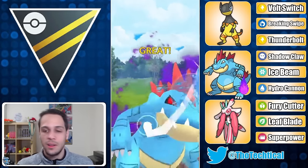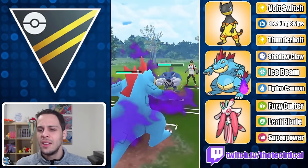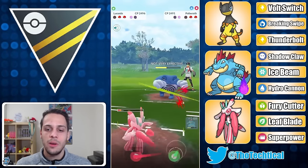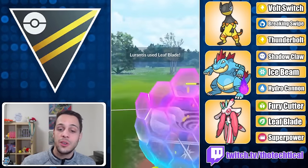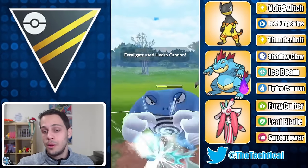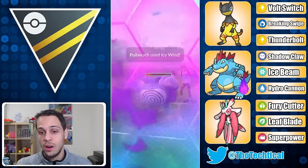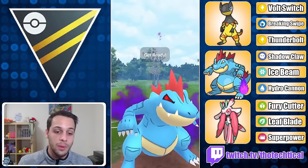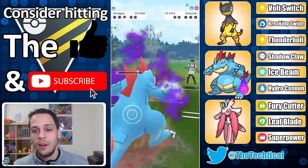I just let Heliolisk go down. I farm Ampharos down with Feraligatr — Feraligatr with energy is super good. Then Politoed comes in, which is problematic. Politoed can take two Hydro Cannons, which is why regular Politoed may be the way to go in this meta since Shadow would be way worse for me. Since I'm debuffed I store up, switch to Lorantis for a Leaf Blade to take the shield, then throw Hydro Cannon instantly into Politoed. They bring out Ampharos — and now that's a win condition, I just throw the Hydro Cannon and win.